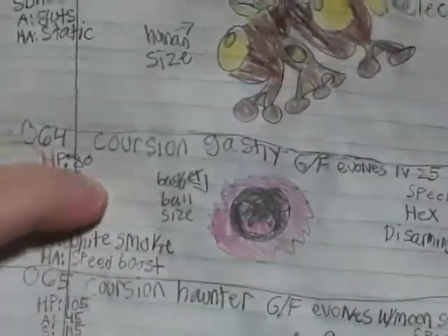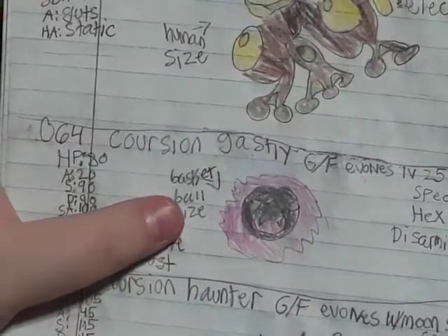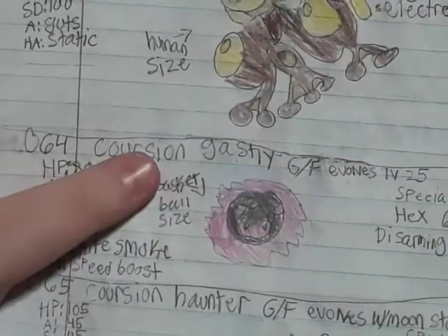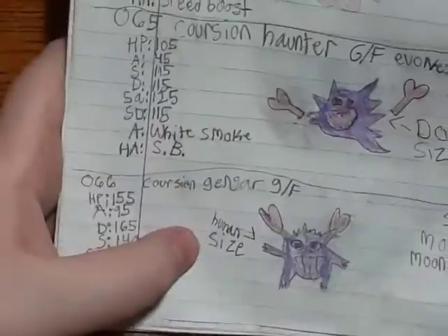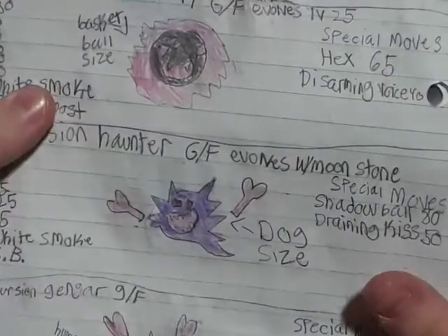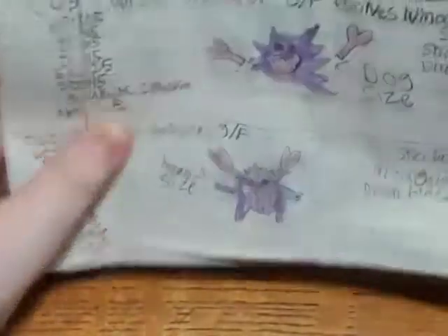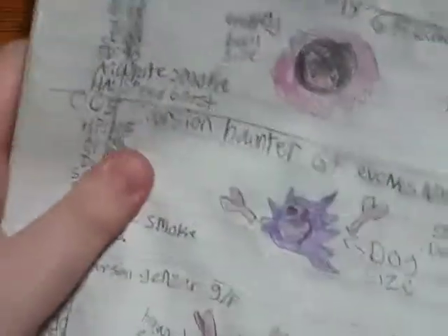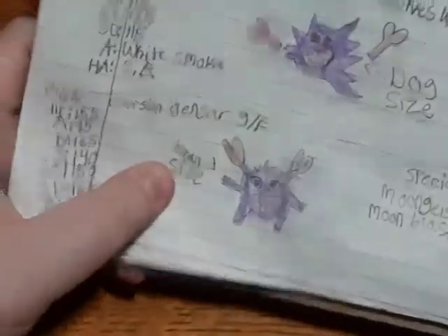We have Corchian Gastly, which is pink instead — it's not poison, it's pixie dust. We have Corchian Haunter. We have Corchian Gengar — it's kind of lazy, I just really added hearts to the original Pokémon, other than Gastly. Gastly is a little bit better than the others. It's basketball-sized, dog-sized, and then human-sized — it's huge.